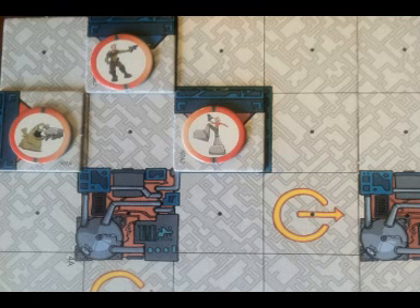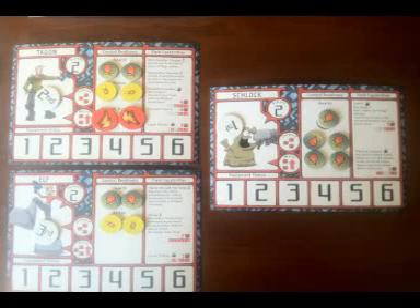The Tufts player will take the Tagon, Schlock, and Elf character tokens and place one on each of the airlocks. It is the Tufts player's decision as to which character goes on each airlock. The Tufts player takes the matching three character sheets and arranges them in front of them. On each character sheet, place health and armor tokens on the matching spots. Also place two epaulet grenade tokens on the matching spots on Tagon's character sheet. Finally, take the first, second, and third turn order tokens and place one on each character sheet, with the black text on the white background facing up. The Tufts player is now ready to play.